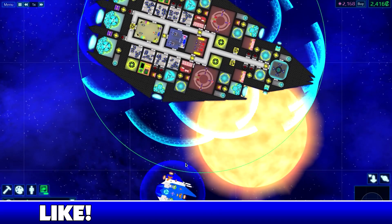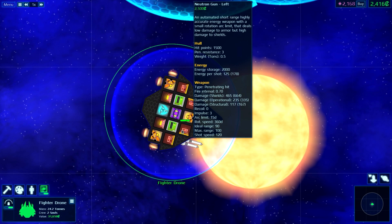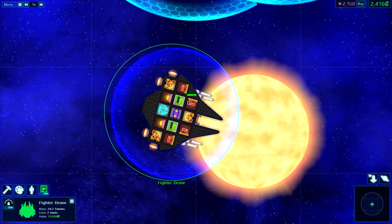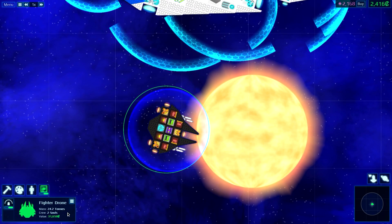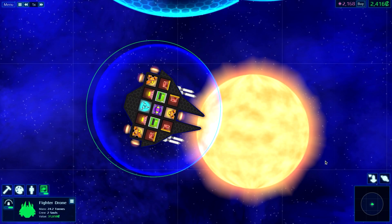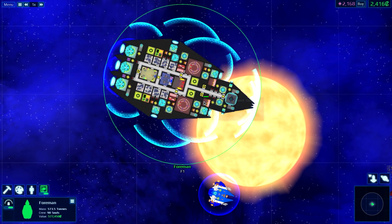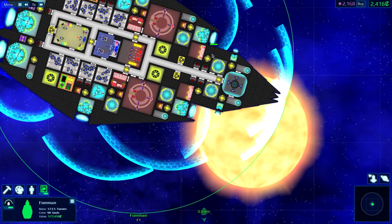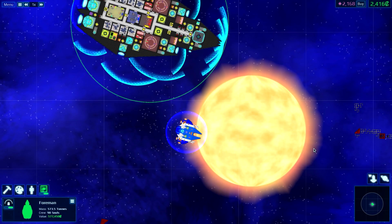Mostly this thing is supposed to control little tiny drone fighters, which are armed with just the neutron gun. That's what they all are here. I could change them up, but I wanted to keep this ship cheap. It does have FTL capabilities, does have point defense systems, and it has a shield too. We'll see how well that works out. I don't have enough for another one, unfortunately, and I don't know how well this will do in battle, but we'll try it out.